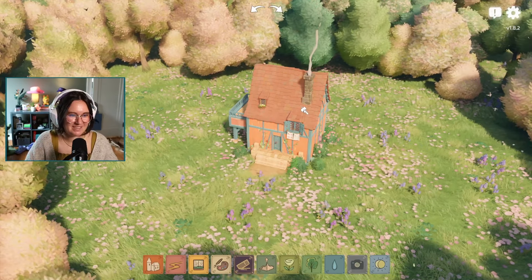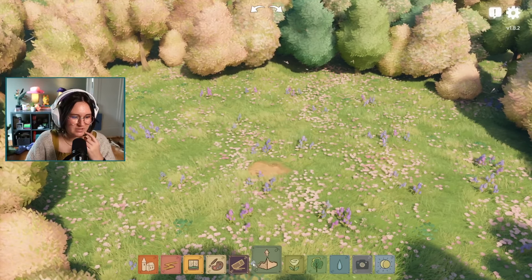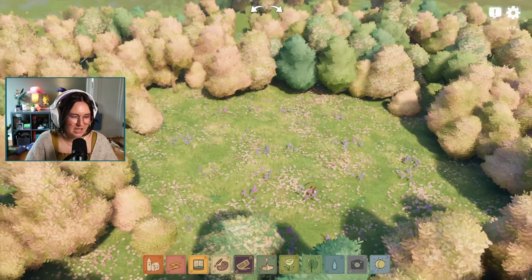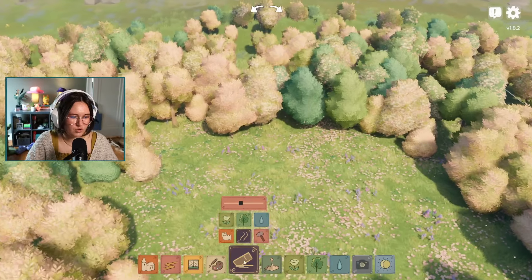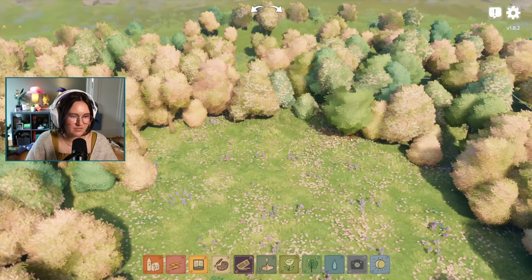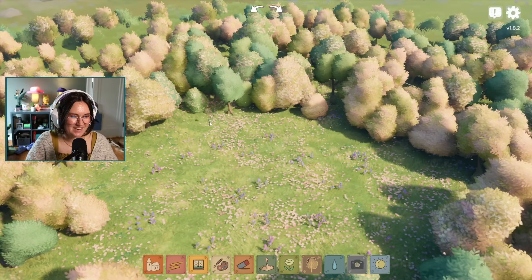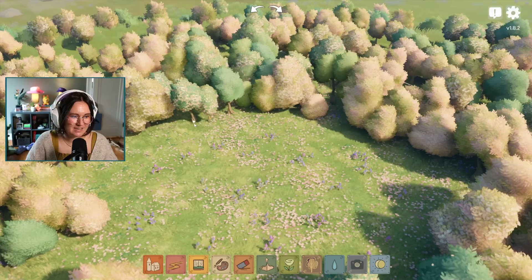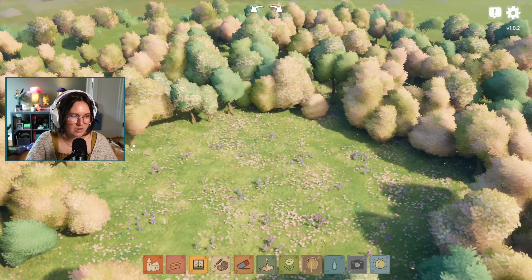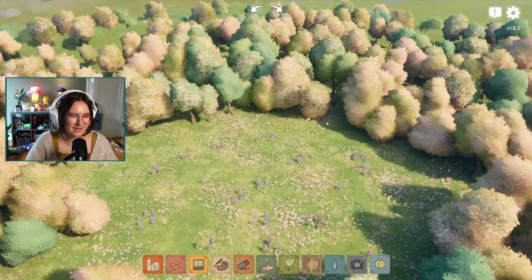I'm going to start by deleting all of this so we can start fresh — delete the building, delete the path. You can also delete trees if you want more space to build, but then you can add trees back and move them around.